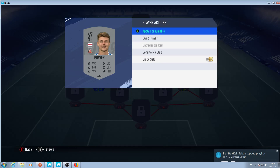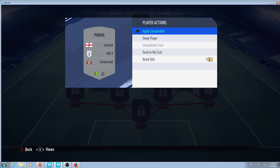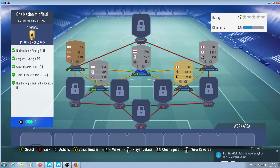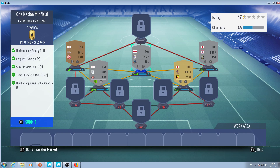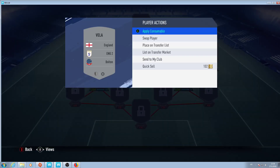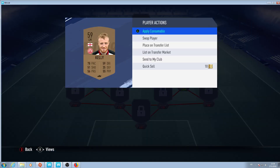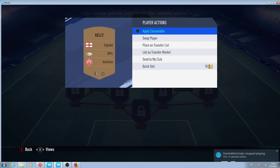Here we have Power, who is my untradeable so I didn't buy him. He plays in Sunderland in the English 3rd League. Here we have from Bolton and it's English 2nd League — this is Vela, a central attacking player. Here we have from the Scottish League, it's from Hamilton.